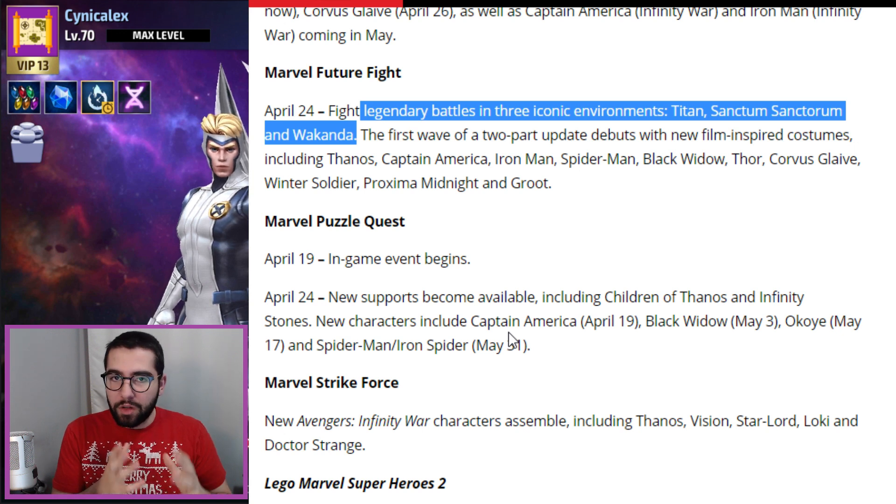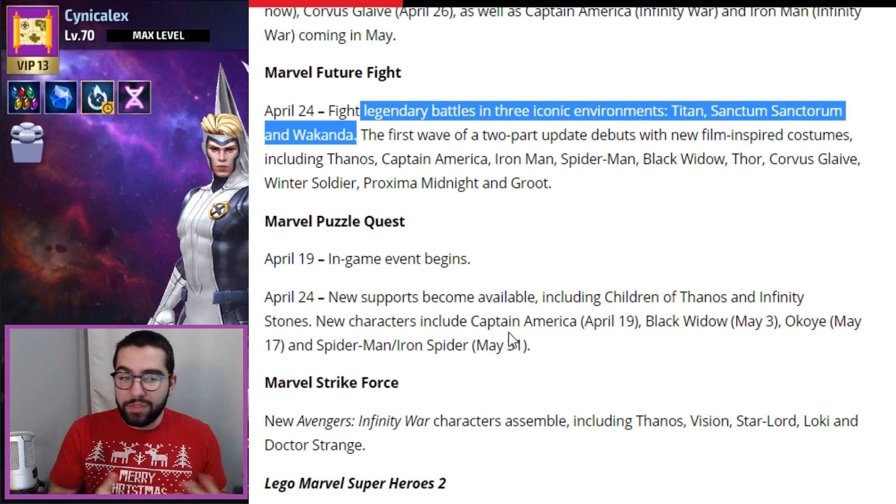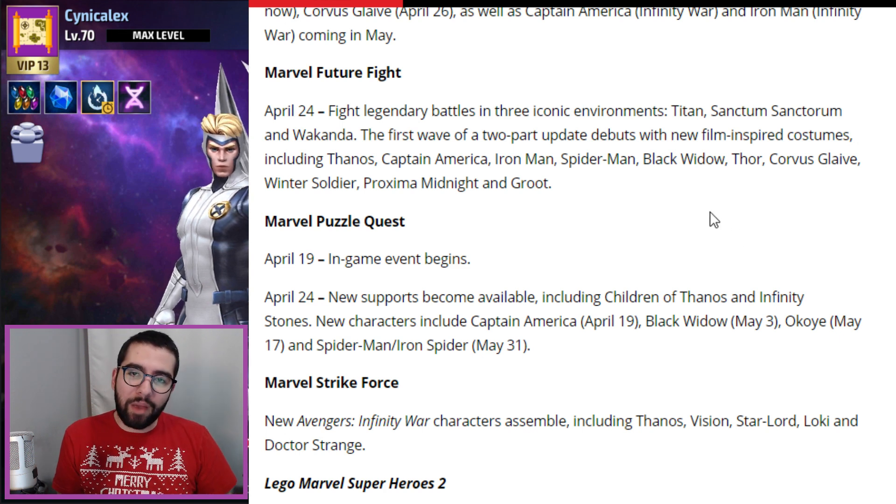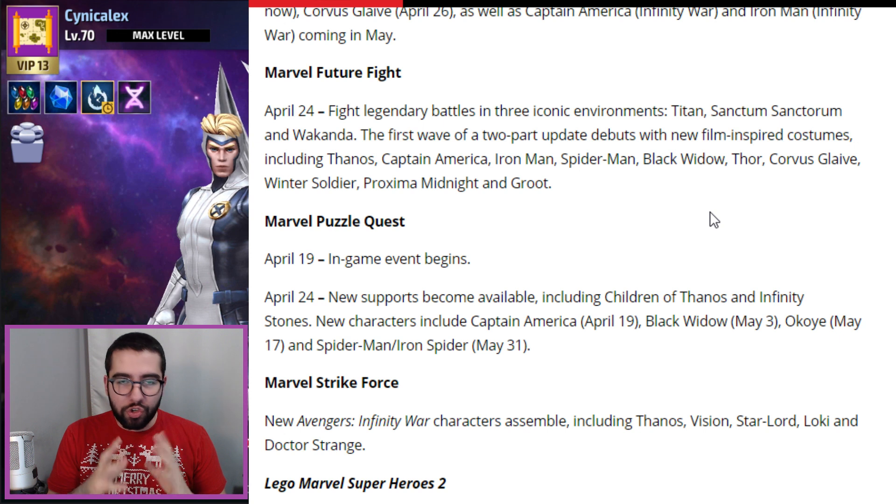So it sounds like we'll need specific uniforms to fight in each environment. Titan could require Spider-Man's or Iron Man's uniform based on what we've seen in the trailers. The Sanctum Sanctorum could be Iron Man or something else entirely — there's no confirmed Doctor Strange uniform here. Wakanda could involve Proxima, Corvus, Black Widow, Captain America, Winter Soldier, or Thanos. Hopefully there's also a lot more content beyond just legendary battles, since those become stale after a couple of weeks.